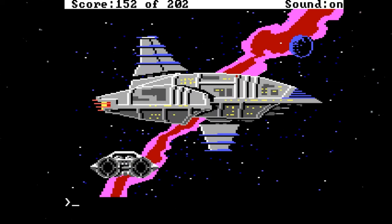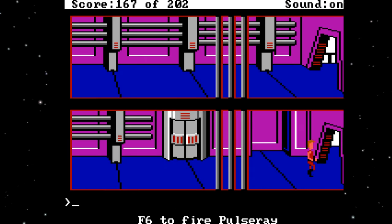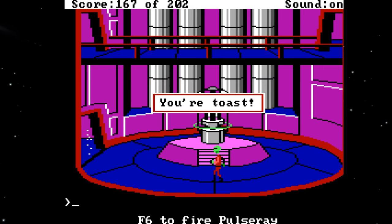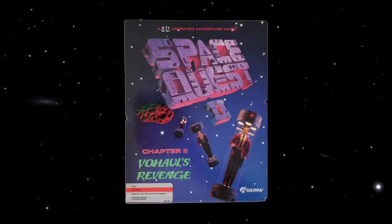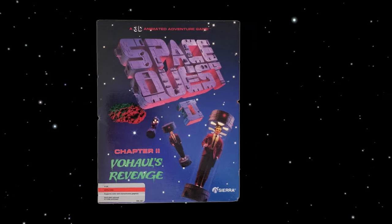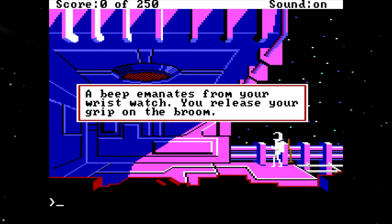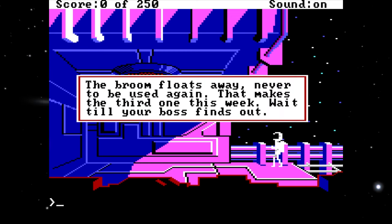Hi, I'm the Space Quest Historian. In this series we're delving into all the ways the Space Quest series have messed with our heads, either through sequences that required inhuman levels of clairvoyance, or just from being snarky little dickbags. Today's subject is Space Quest 2: Valhull's Revenge from 1987, a game that, much like its predecessor, seems to take a special degree of gleeful delight in watching the players squirm and struggle in abject frustration.